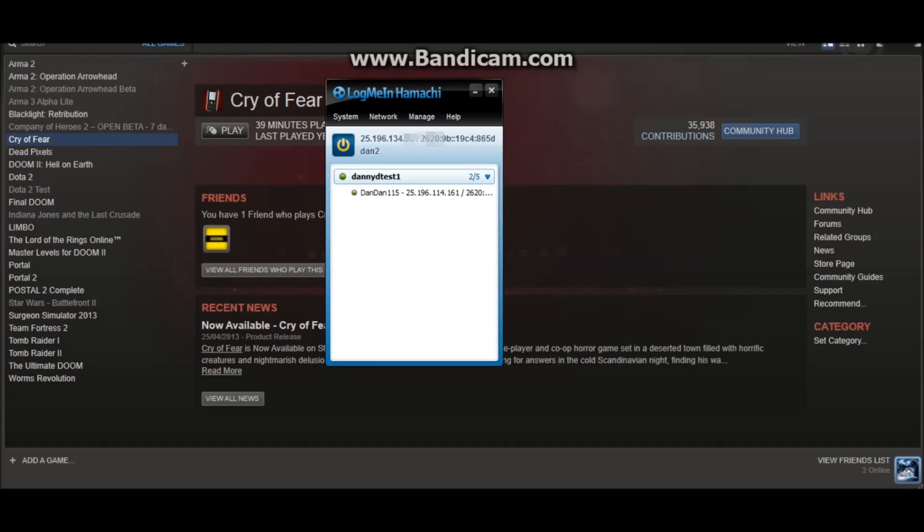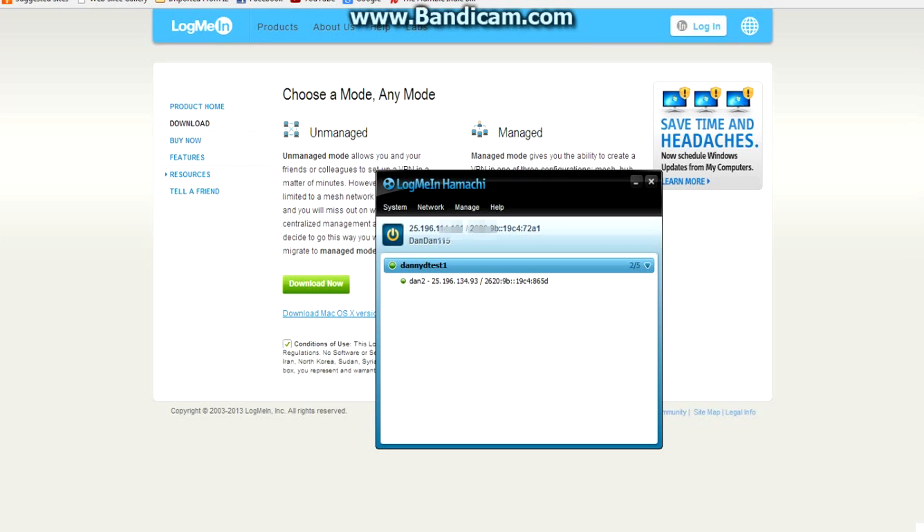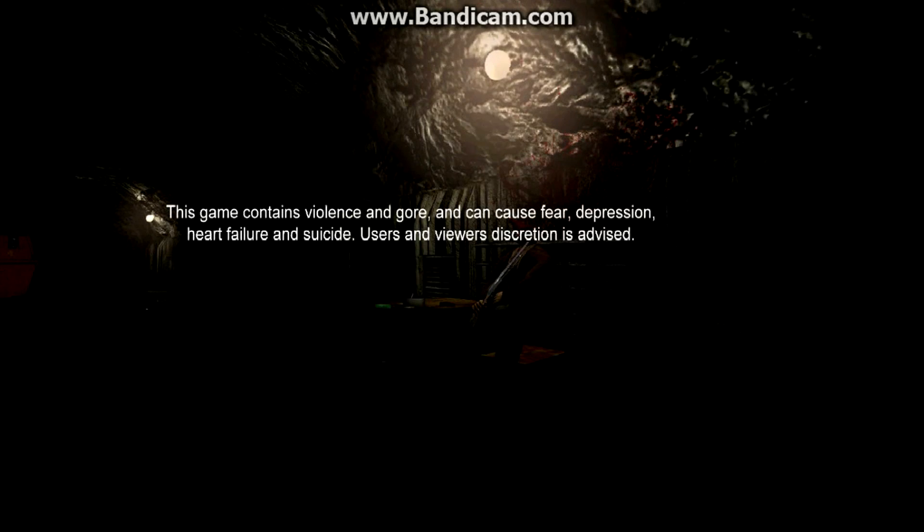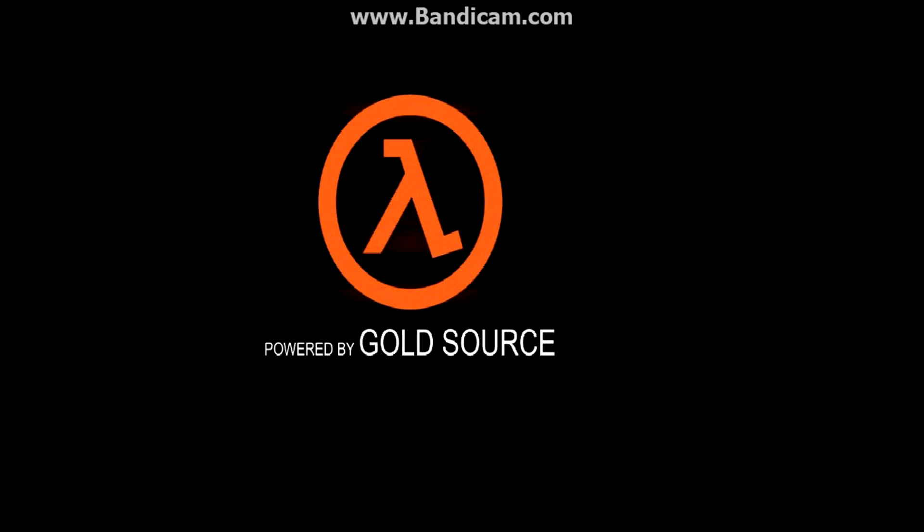Switching back to the first computer — you need to make note of your IP address. The one above your name in Hamachi, next to the on/off switch, is your IP address. Make sure you remember that IP address and give it to your friend, otherwise they will not be able to join your server.